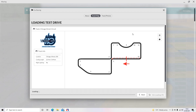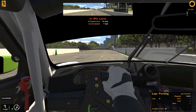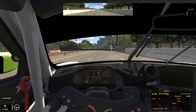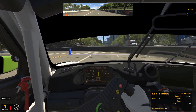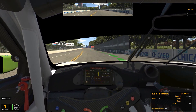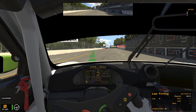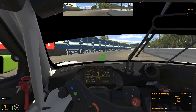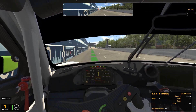OK so here we go, putting out of the pits now – feels OK. I've put all the assists on, so we've got ABS to the max, traction control to the max. And I think the wing setting is the highest as well for downforce, just till we get used to the car. It feels OK actually.